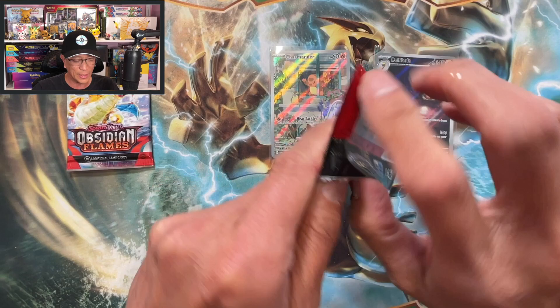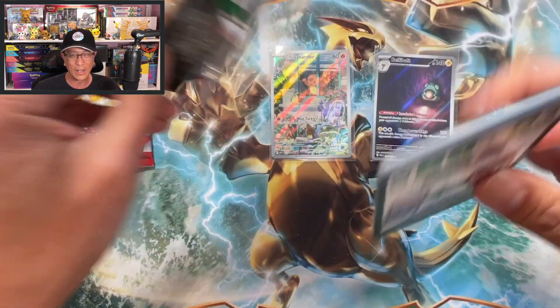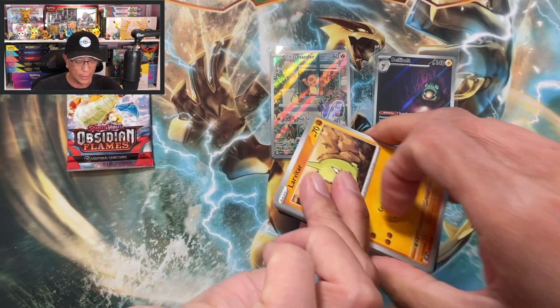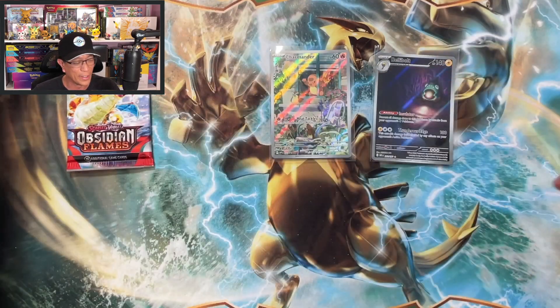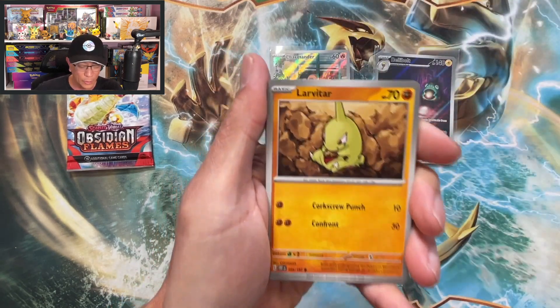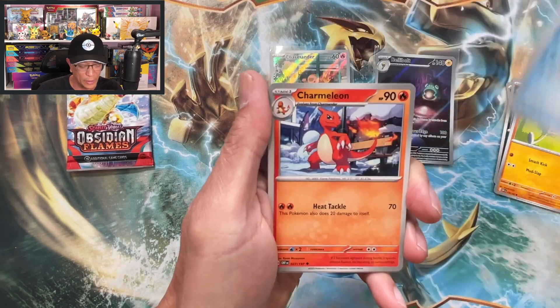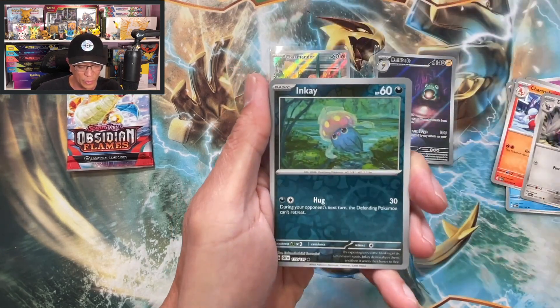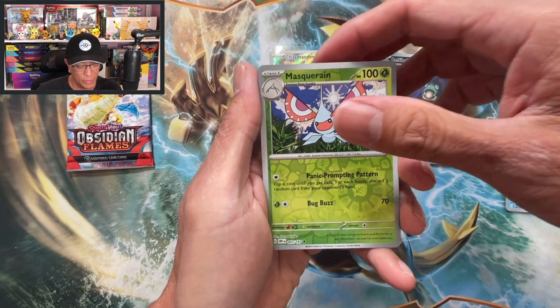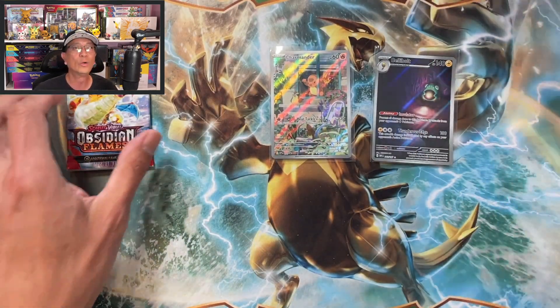One hit so far. The average hits for an elite trainer box is about two and a half, or at least two — we are due for a hit here. Larvitar, Cleffa, Inkay, Toedscool, Burtick, Charmeleon, Excadrill, Inkay reverse holo, Masquerain reverse holo. Still no hits — unbelievable.